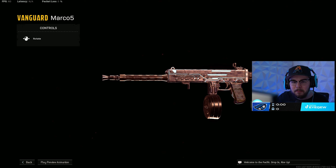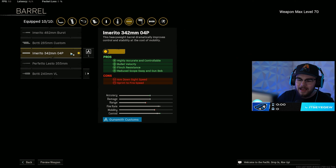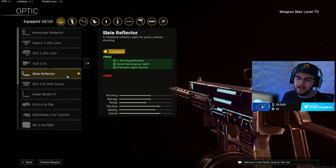Loadout number one is the Marco 5 SMG — this thing is just fantastic. This is the no-recoil build I've been posting quite a bit about. Attachment number one is the Recoil Booster for the muzzle, increasing fire rate which is absolutely incredible, letting you shred through people. Then you mix in the 3420 4P barrel, making you more accurate and controllable, with bolt velocity getting closer to hit scan, flinch resistance, and reduced gun bob. The barrel is one of the big reasons this build has no recoil. I have the Slate Reflector on, but the optic is always personal preference.